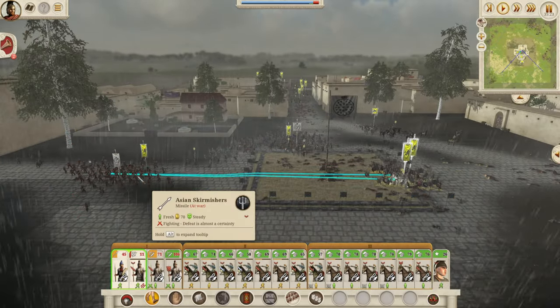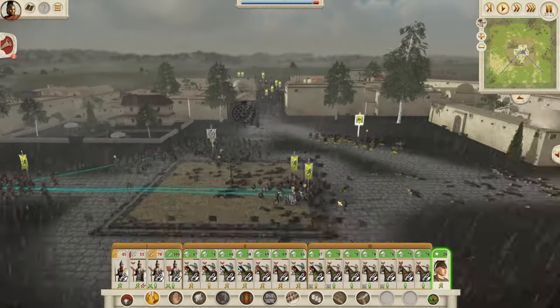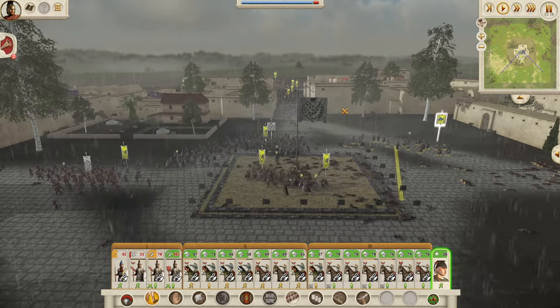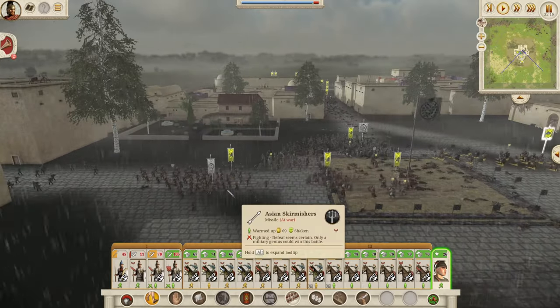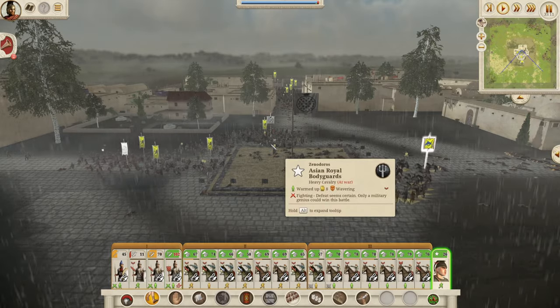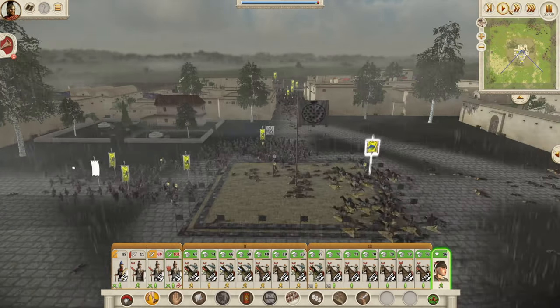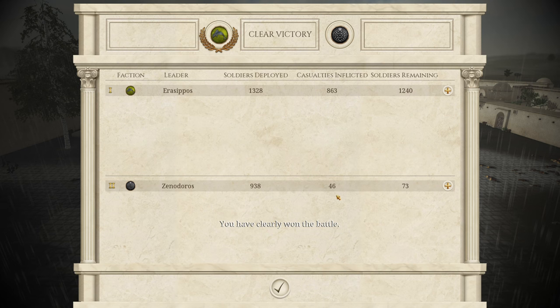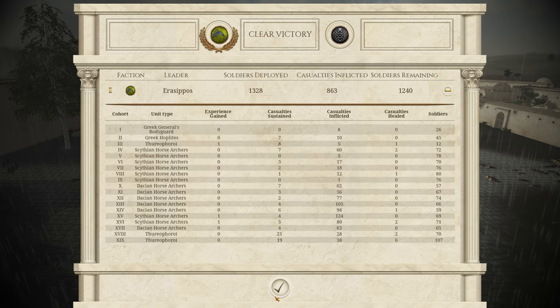Let's see if we can stop these skirmishers getting onto the town square. We'll get our horsemen around and see whether we can charge this bodyguard in the back. They've managed to stop them getting on there, so all we really need to do now is kill that bodyguard and we will have won this battle. Fantastic — nice and easy. We hardly lost any men, about 80. That's really nice for a 900-man settlement defense.